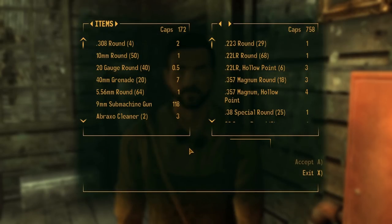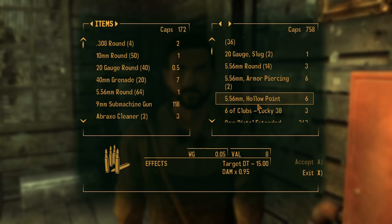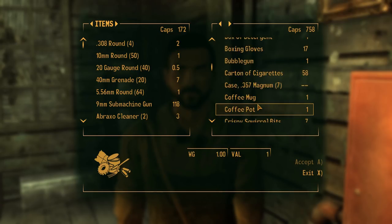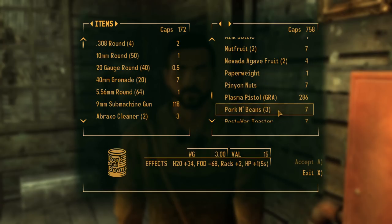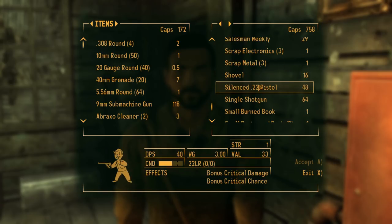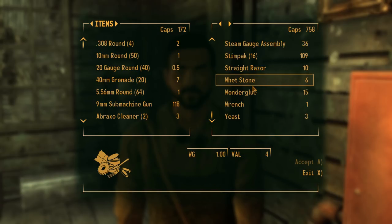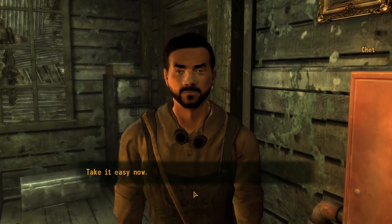Have you ever been to New Vegas? Twice - both times I drank a lot of liquor and lost most of my caps at the card tables. If you ever get to New Vegas, be sure to visit Gamora - it's the best casino in the city. Between the NCR military police and Mr. House's robots, you don't want to be causing trouble on the strip. Nobody's ever laid eyes on Mr. House - so is he a robot too? I think that robot who pulled you out of the dirt belongs to Mr. House. If Mr. House is looking after you, it's got to be a good thing, right? Victor doesn't belong to... does he? This is getting very intriguing.